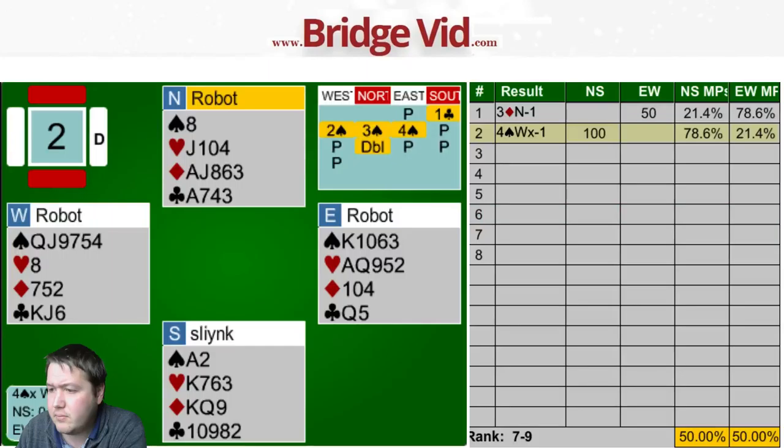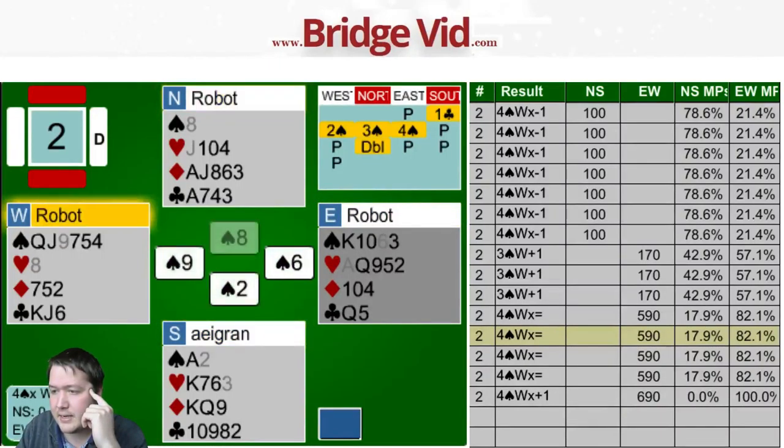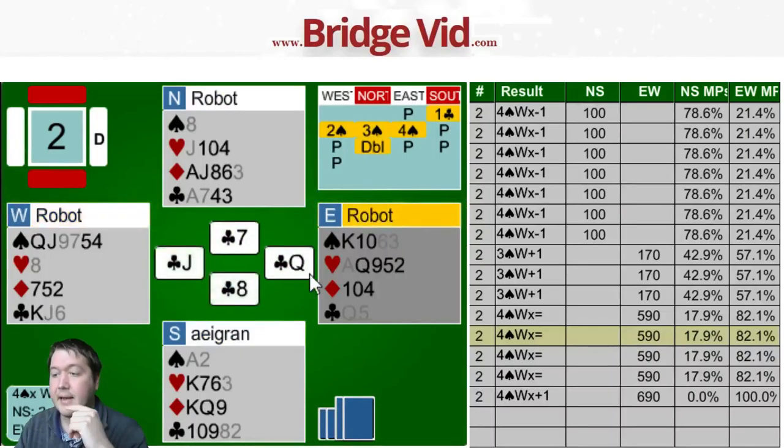I'm back to exactly even at 50%. What are lots of people doing? 4♠ doubled making? No one bid on to 5♣. My partner was a 1-3-5-4 shape - you've got two club losers and a heart, so you can't make a game. What was the defense to let it make? Jack of hearts, they won, spade they ducked, spade back they win, low club, club back. Now the robots get to pitch a diamond. Low club I really don't like - cashing the king of diamonds makes it a lot more clear for partner what should be done. In cash-out situations, try and make it as simple for your partner as possible. 78%.